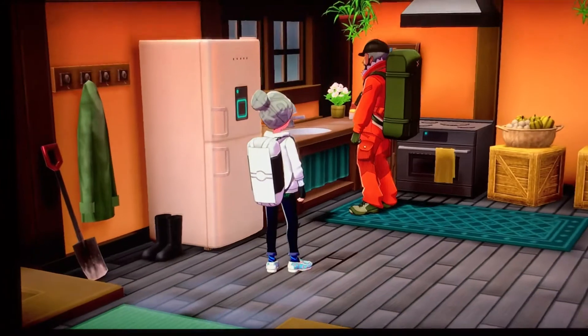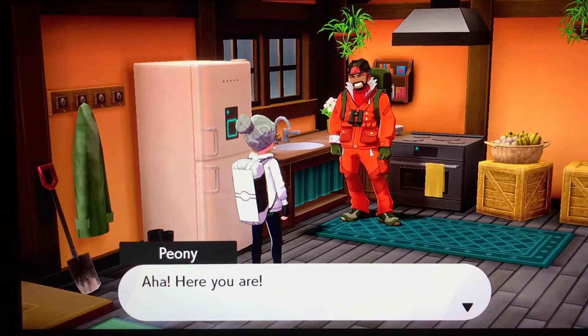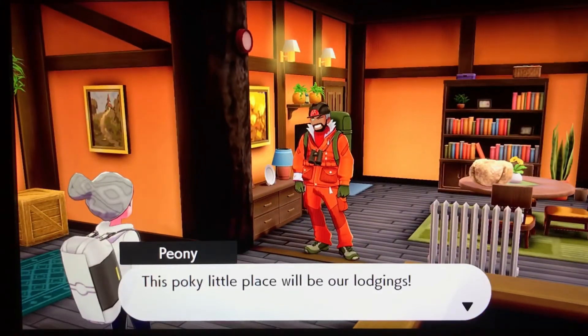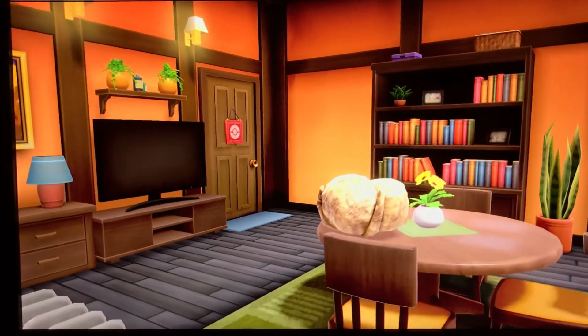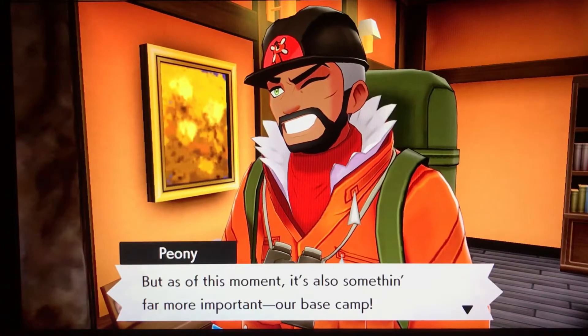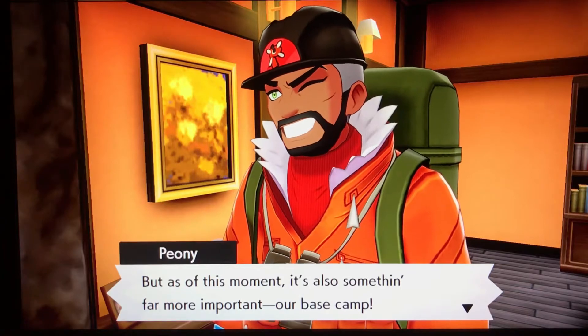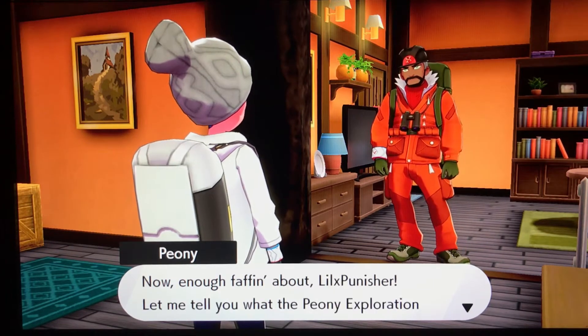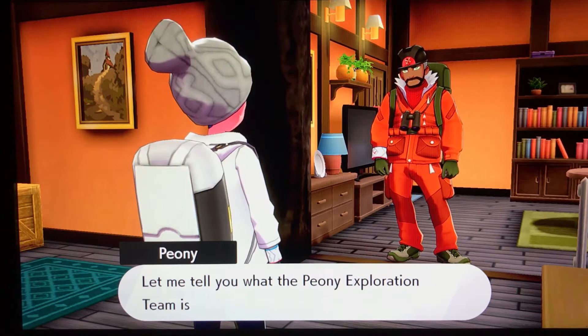So this is the inn — this is his house. Peony says: 'This pokey little place will be our lodgings. But at this moment it's also something far more important — our base camp. I know, not much of a base camp, is it? Still, we've got to give it a proper air of importance. I'm not faffin' about — let me tell you about what the Peony Exploration Team is after.'